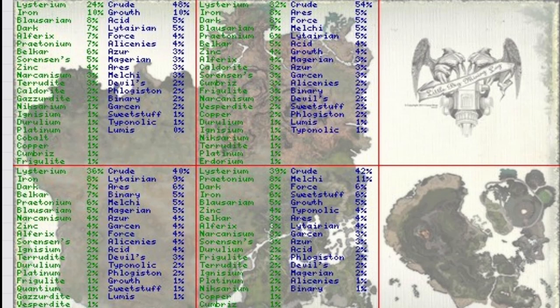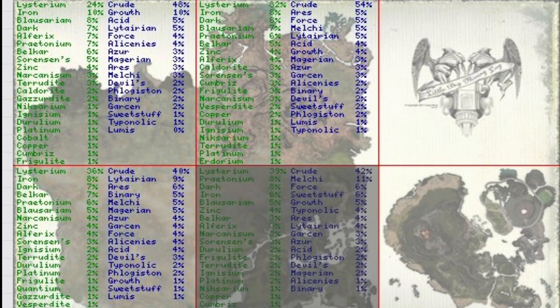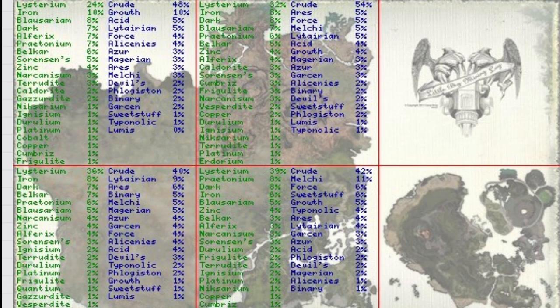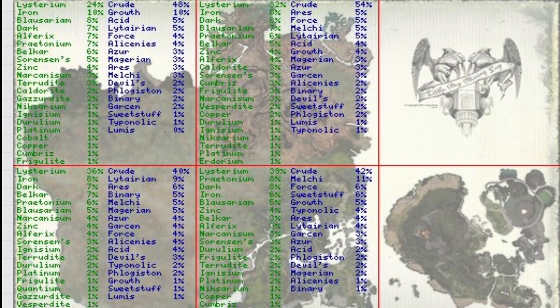Just to ensure we're in the right section of Next Island by quadrants — let's take a look. Bottom right quadrant: Dark Listerium is at 8%, Sorensen's running around 3%. The next quadrant over: Dark Listerium 7%, Sorensen's 3%. Up in the top left corner: Dark Listerium 7%, Sorensen's 5%. And the top right corner: Dark Listerium at 8%, Sorensen's running at 3%. Yes, we're definitely in a good spot.